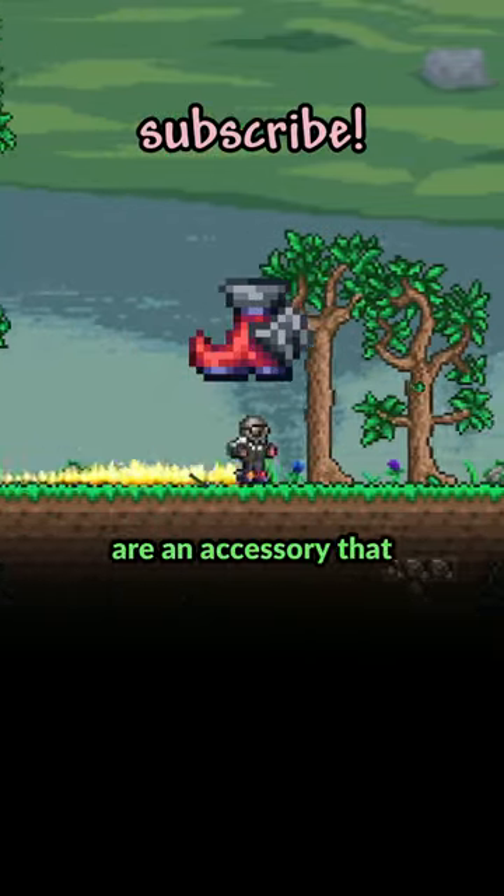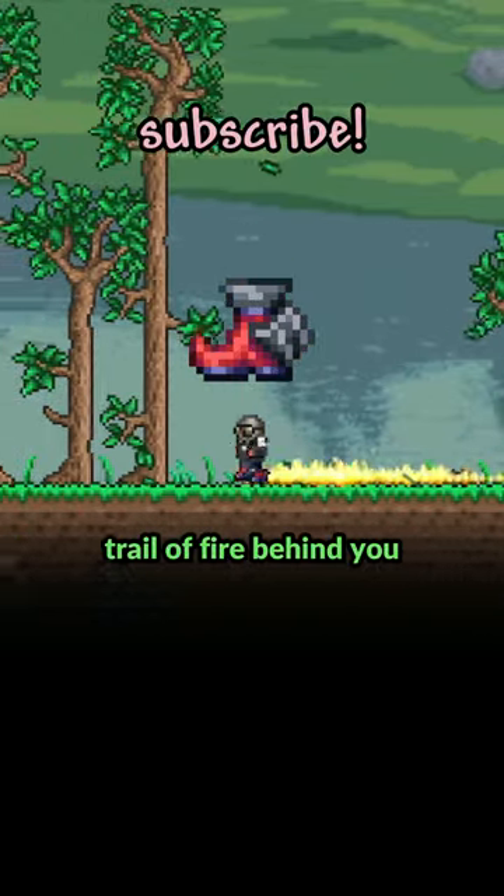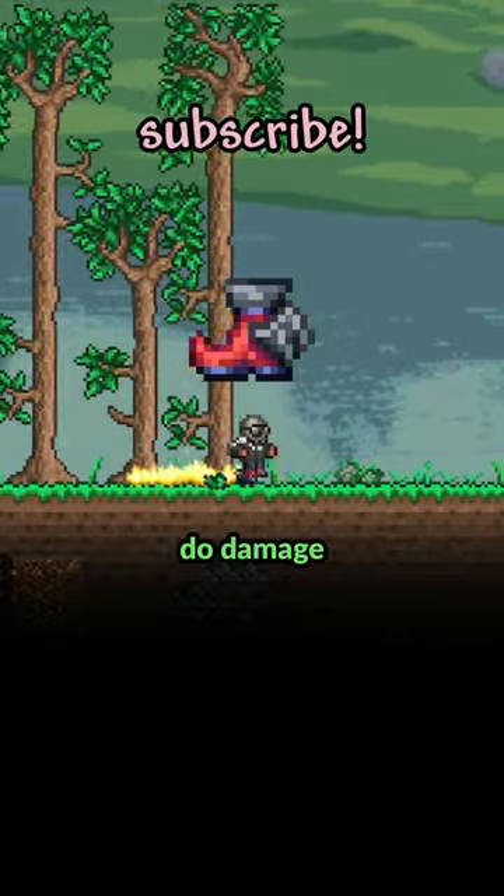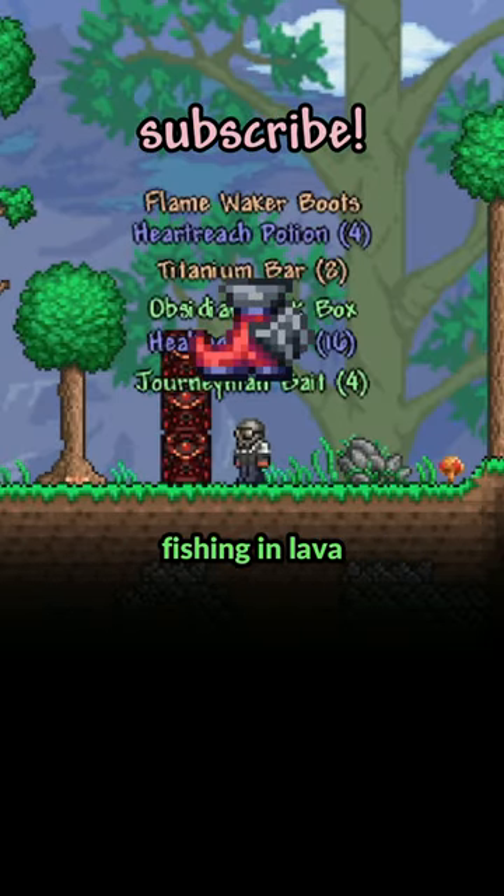The Flamewaker Boots are an accessory that, when you run, have a trail of fire behind you. And even though it seems like that trail would do something, it doesn't. So the only change I would make is letting that trail do damage. They're only obtained from fishing in lava, so they're not that overpowered.